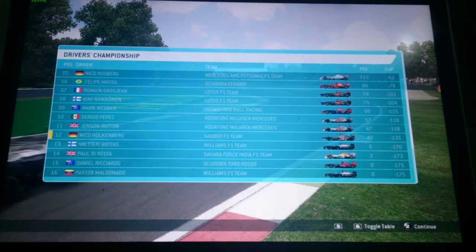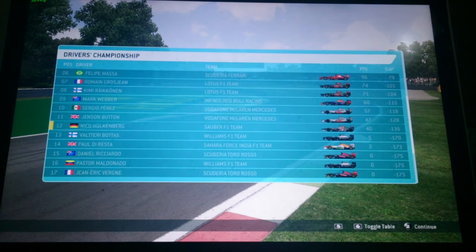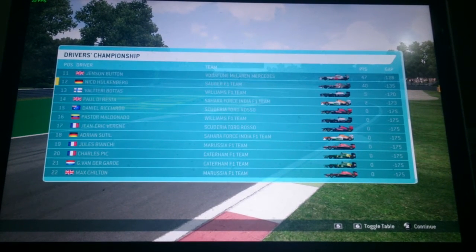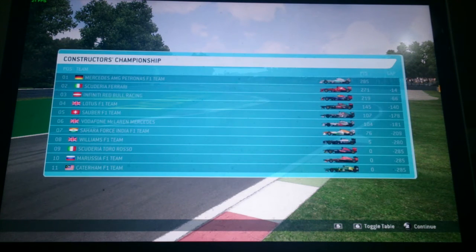Valtteri Bottas thirteenth, Daniel Ricciardo, Pastor Maldonado, Jean-Éric Vergne in seventeenth, Adrian Sutil eighteenth, Jules Bianchi nineteenth, Charles Pic twentieth, Giedo van der Garde, and Max Chilton finishing last. In the constructors championship: Mercedes are leading by 14 points from Ferrari in second place, Red Bull in third, Lotus in fourth, Sauber fifth, McLaren sixth, Force India in seventh, Williams in eighth, Toro Rosso ninth, Marussia and Caterham in the last positions.